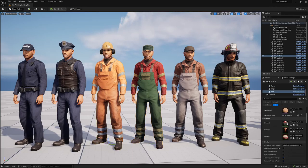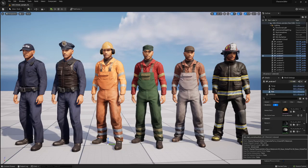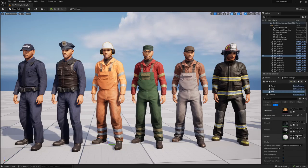The same applies to all modular pieces. For example, I can also change the construction head from yellow to a white one. This is all working. Firefighter. And this is the Public Service NPC.